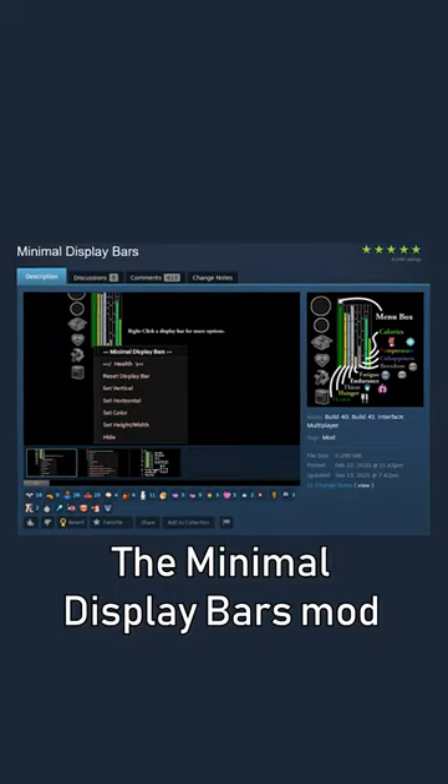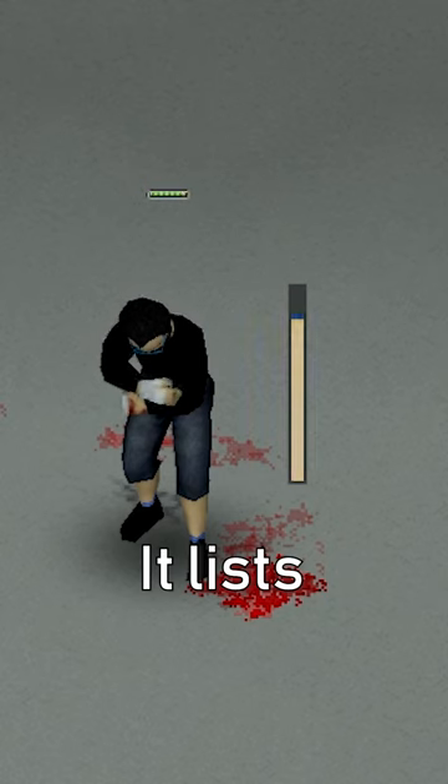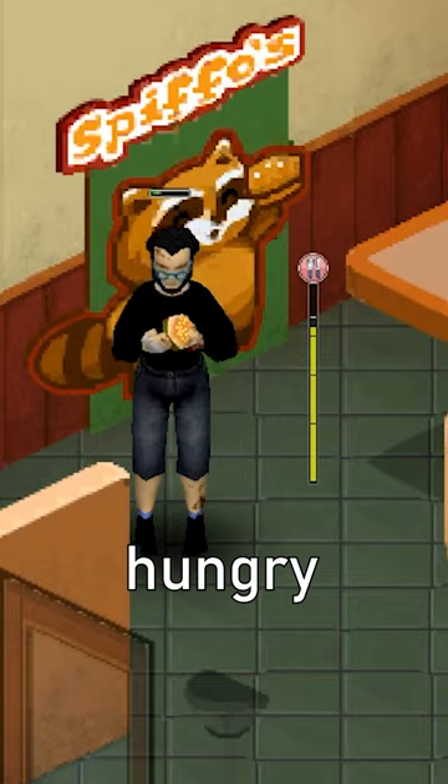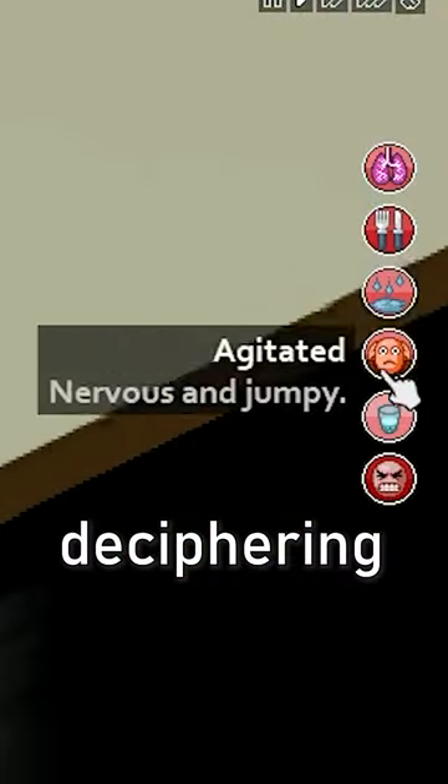The Minimal Display Bars mod will show you at a glance the current status of your character. It lists how healthy, happy, hungry, thirsty, or tired they are with just a quick peek. No more deciphering moodles.